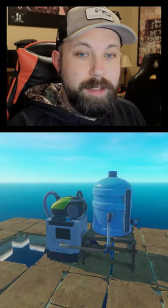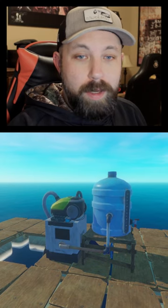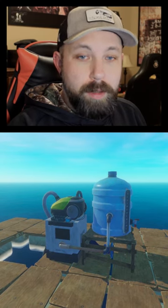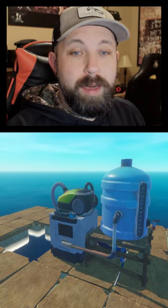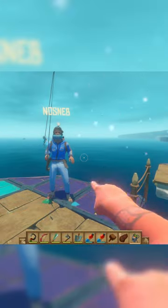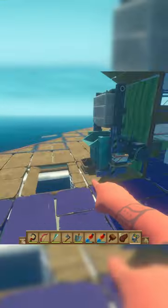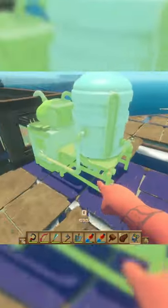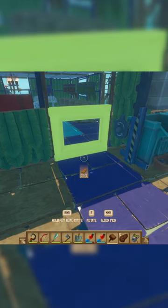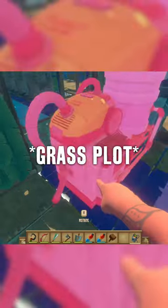I think I might have found a glitch in Raft, or an exploit, or cheese, or whatever you want to call it to make it feel like you're not cheating. Messing around in Nosnab's Raft, actually trying to place an electric water purifier, I was just scrolling past the animal's pen and noticed it turned green for a split second. So I tried to figure out if it was the wall behind it, and it was the crop plot.